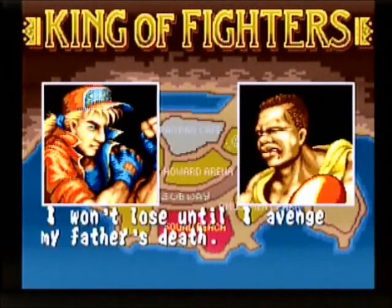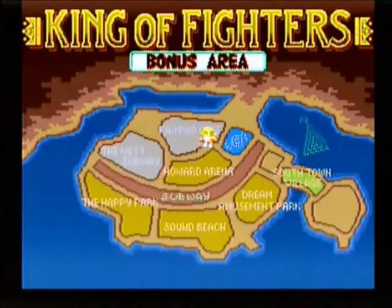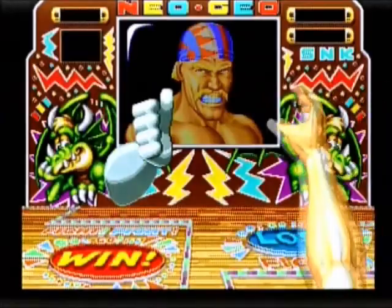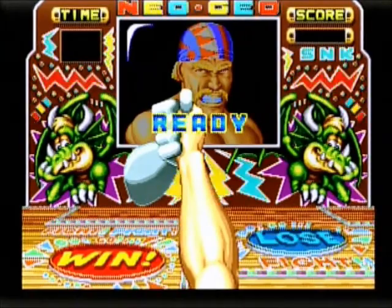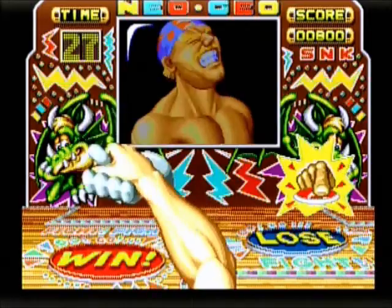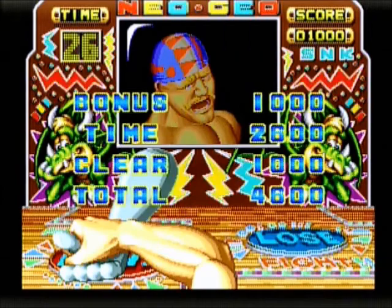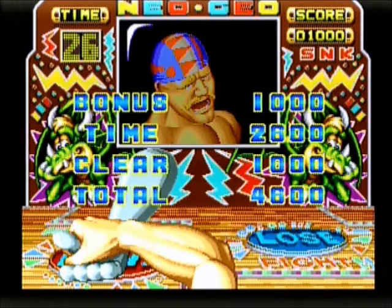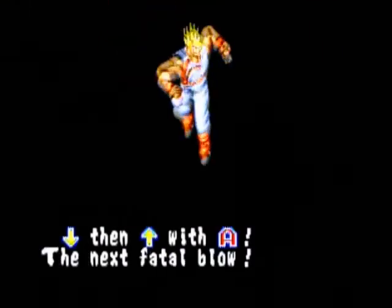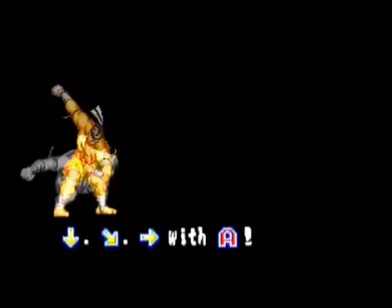When you win a battle, you'll see dialogue exchanged by the fighters, and also by Geese Howard. The premise in this game is that brothers Terry and Andy are in this tournament to avenge the death of their father. After every two matches, you'll have a bonus stage, which consists of an arm wrestling minigame in which you have to rapidly press the A button to win. The bonus stages get harder and harder every time, and the only real benefit is to boost your score. After the bonus stage, whether you win or lose, you'll receive instructions on how to execute a special move. Each character has four special moves in this game, but you only go through three bonus stages.